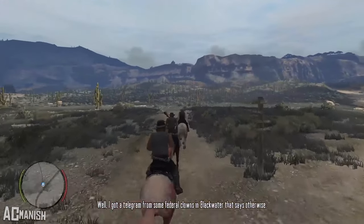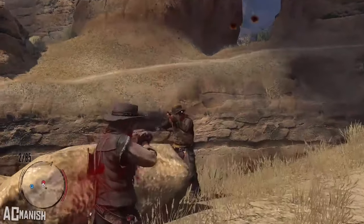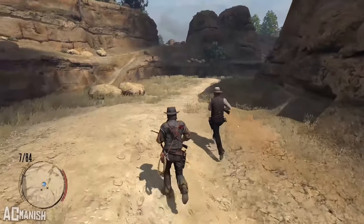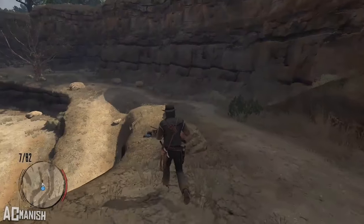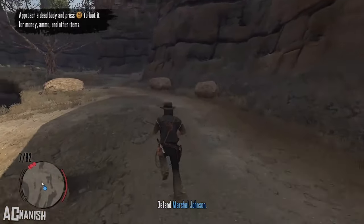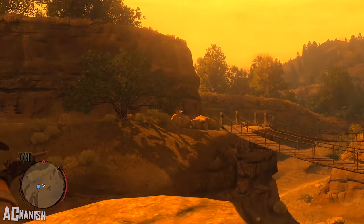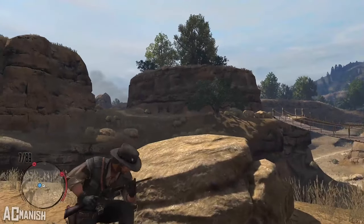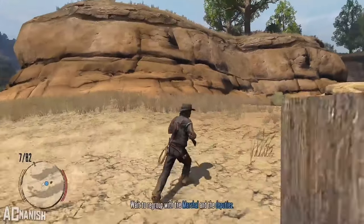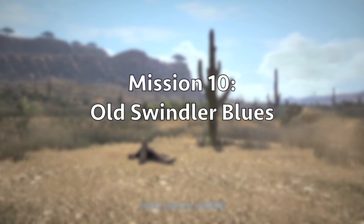In Justice in Pike's Basin, John rides with the Marshall and his deputies to take out cattle rustlers. It's a pretty solid gunfight that progresses up the entire valley to finally reaching the cow rustlers' base and taking out the people they held hostage. It's fun to bond with the Marshall's deputies, especially Jonah. The fight quickly progresses across the canyon, which gives it a really unique setting — kind of similar to the Sadie Adler mission in Red Dead Redemption 2. This mission works well to build up John's rapport with the Marshall.